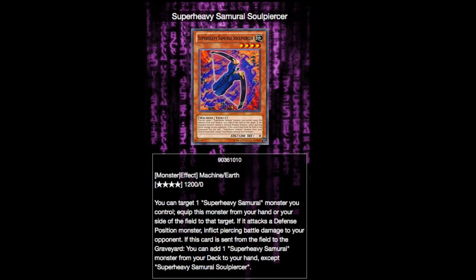Next up we have our last monster, and also our second equip spell-like monster: Super Heavy Samurai Soul Piercer. When it's equipped to a Super Heavy Samurai monster, that monster can deal piercing battle damage. And if it's destroyed, you can search any Super Heavy Samurai monster from your deck and add it to your hand, except for Soul Piercer. This is nice because it makes those big bodies, like Big Bin K, just a little bit more threatening, and it's also a searcher. Adding any monster you want to your hand is very nice, especially since the only monsters in this deck are Super Heavy Samurais.